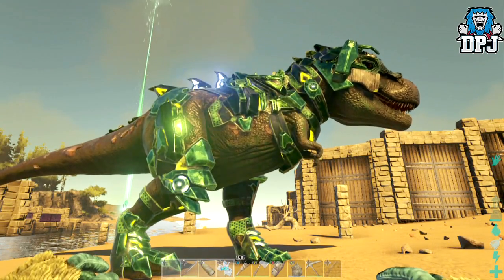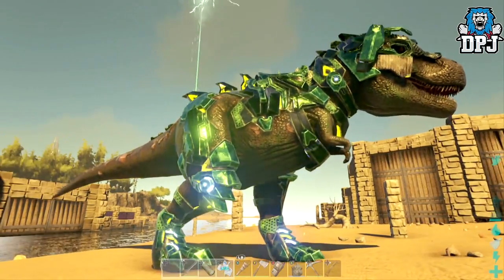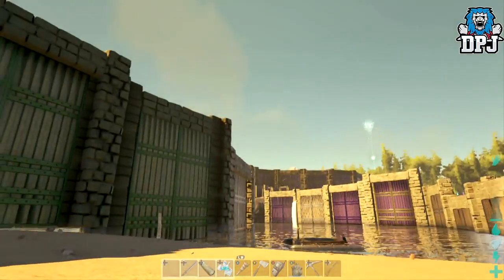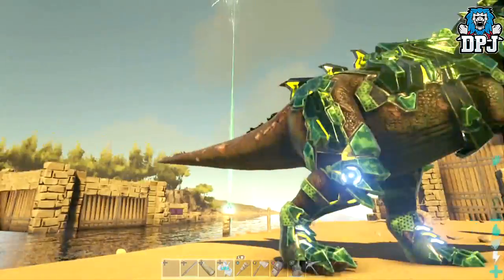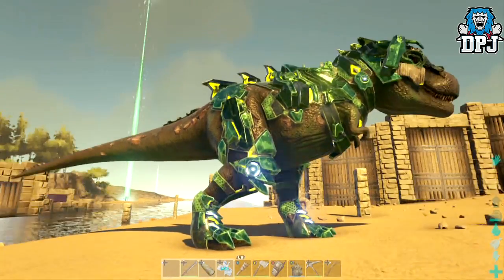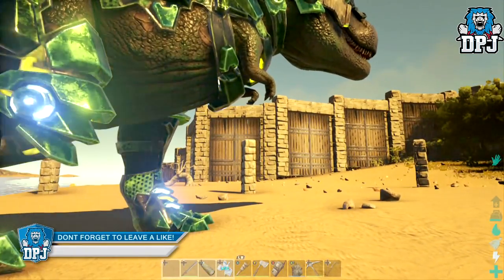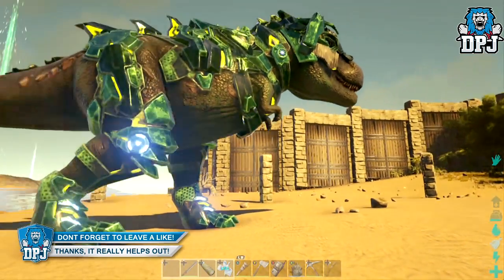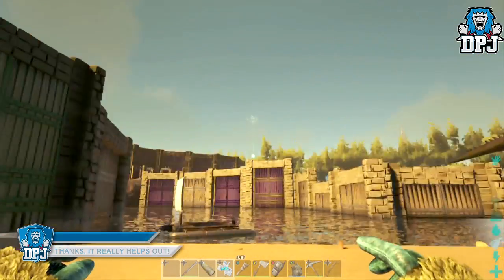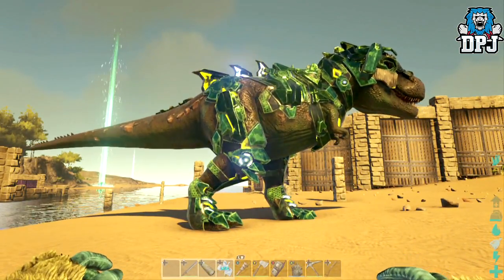You get the engram to create this by beating the Megapithecus on hard mode. That's basically a boss — you travel to its arena and have to beat it. Once you do, you get the engram for the Tech Rex armor, which you then have to craft under the replicator — that's another thing you get from beating a boss — and you have to craft it with element.